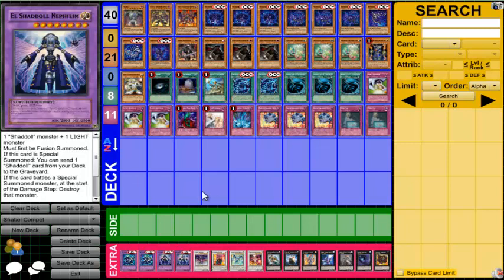We run two Nephilim because you have two targets. Nephilim is powerful — it's a 2800 ATK beater. When summoned, you send one Shadal card from your deck to the graveyard. When it battles a special summon monster, you destroy it at the start of the damage step — basically a Catastor for all special summon monsters, not just non-DARK. Just like Midrash, when Nephilim is sent to the graveyard you can target one Shadal spell/trap in your graveyard and add it back, essentially refunding your Shadal Fusion.